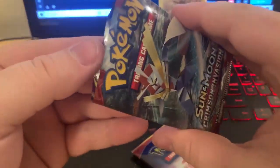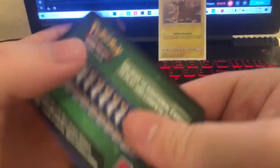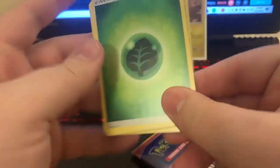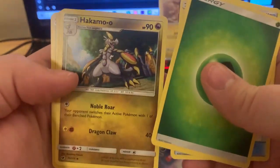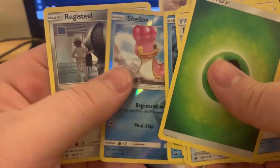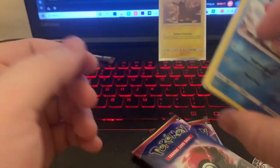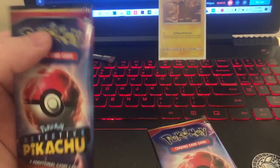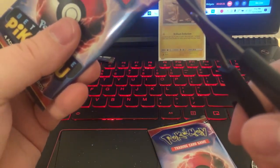Let's go ahead and open up the Crimson Invasion pack first. Had to get out my trusty scissors here. Let's see what we get — Seekingred card, Milktank, Corefish, Shellos, and Registeel on hollow. Unfortunate — nothing too great out of that one.